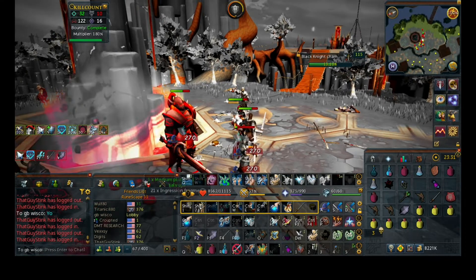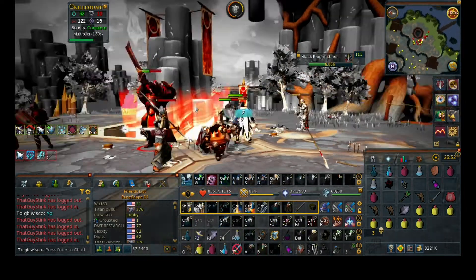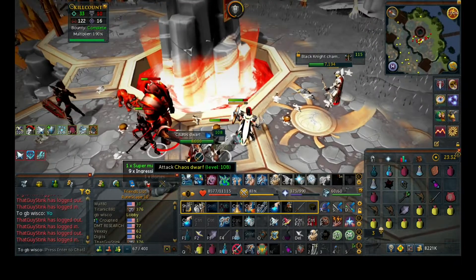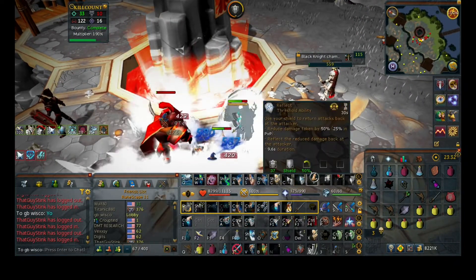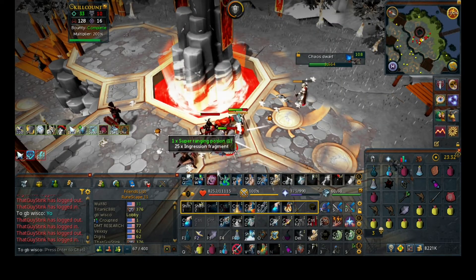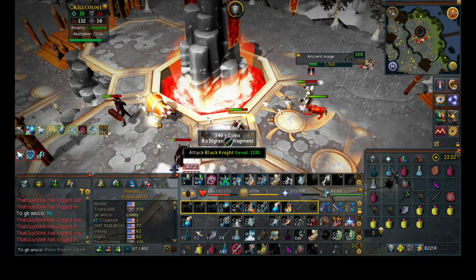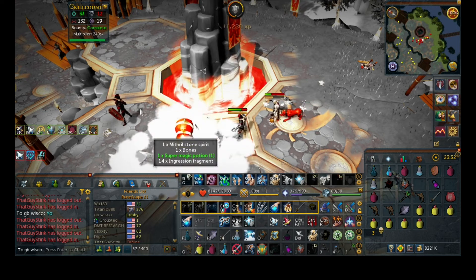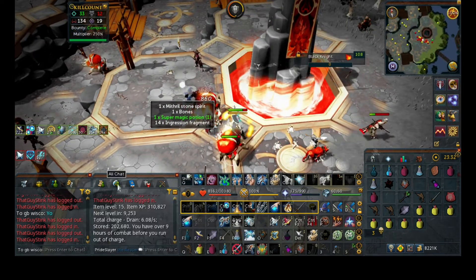So one of the people that I brought to the game last episode has really been working hard. They got 80 ranged in the last episode and I decided to donate them a Xerite bow. Another thing that 80 range gives them is access to the Twin Furies, a God Wars 2 boss. They're actually Zamorakian generals for God Wars 2, so he's expressed an interest in doing some PVMs — today we're going to teach him his first boss.